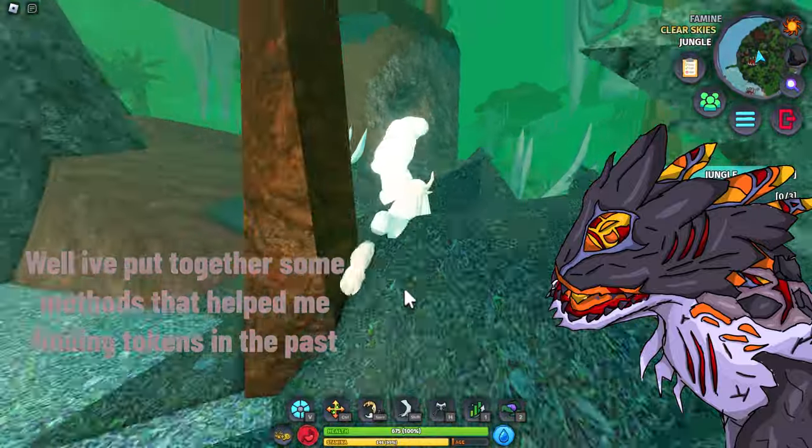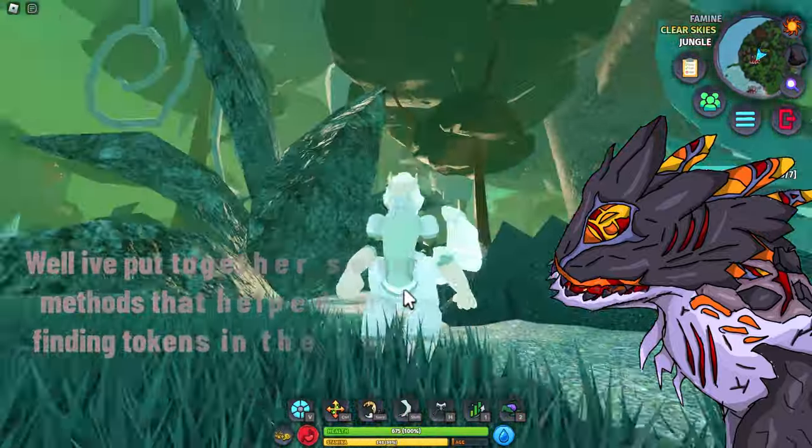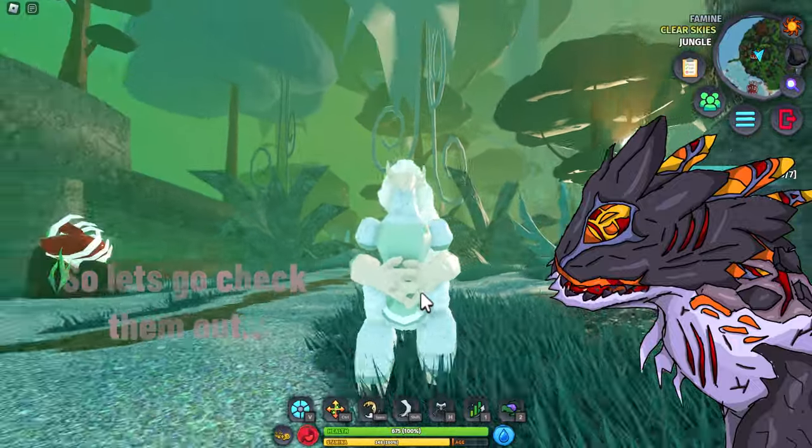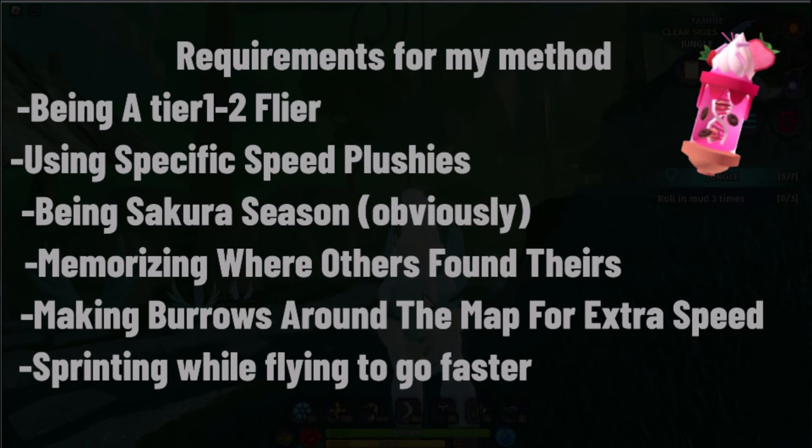I've put together some methods to help with finding tokens in the past, so let's go check all of them out together. My methods are: being a tier 1 to 2 flyer, using specific plushies, being in the Sakura season, and memorizing where others found theirs.